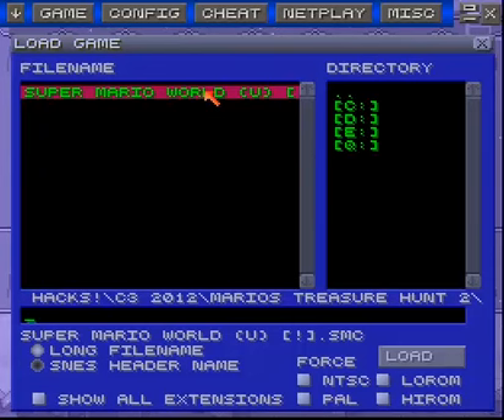Hello everyone and welcome to my Let's Plays for C3 2012. For those of you who don't know what that is, C3 is essentially the Mario hacking version of E3. There's a site called Super Mario World Central, and they hack Super Mario World hacks and other miscellaneous things as well. It's mainly Super Mario World. I have done Super Mario World hacks in the past. I thought I'd do loads of them, providing I have time, for C3, or at least a few parts and then continue on afterwards. The first one is Mario's Treasure Hunt 2, so let's get on with it.